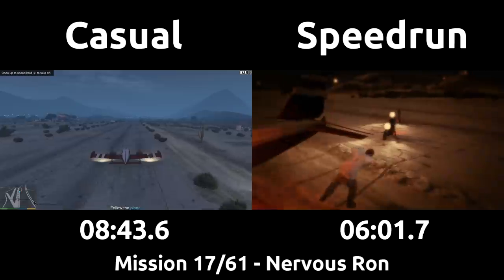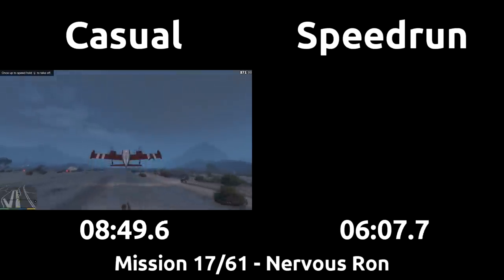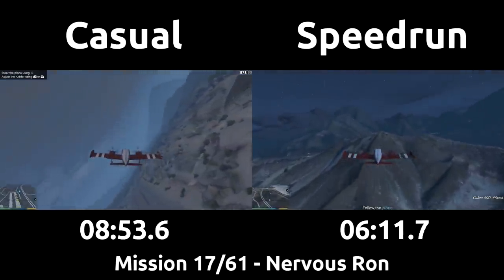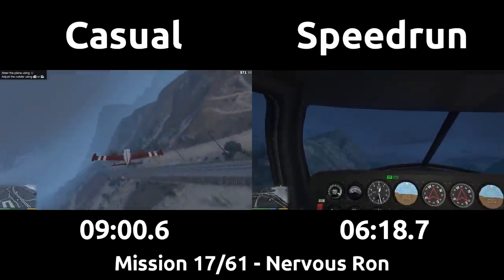This puts us in the air already flying at a checkpoint much farther along that is supposed to activate only once you are fully taken off, but this skips us to it faster. The casual is flailing around a bit to lose the biker on the wing as prompted by the voicelines, but the speedrun doesn't need to worry about that. Once we get going fast enough, he just falls off naturally.